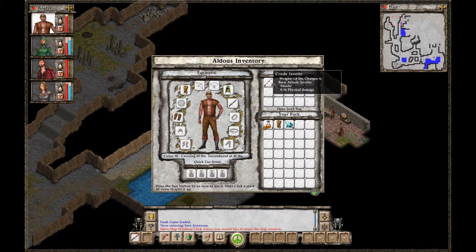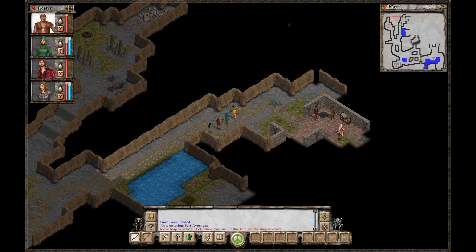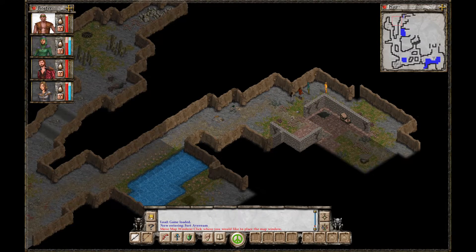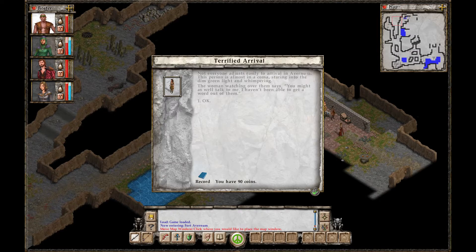I see six javelins. I'm going to put them on — and these are enemies. No, these are good guys. These are terrified arrivers. Not everyone adjusts easily to arrival in Avernum. This person is almost in a coma, staring into the dim green light and whimpering.